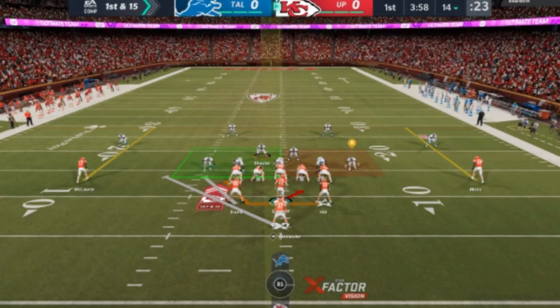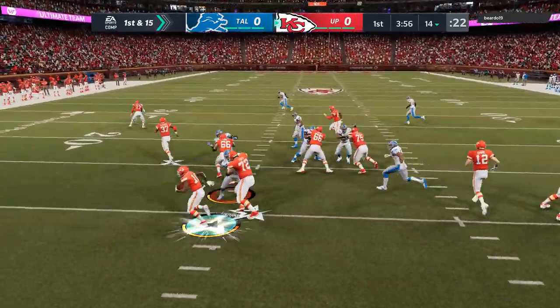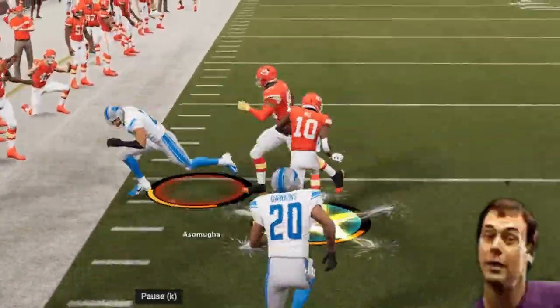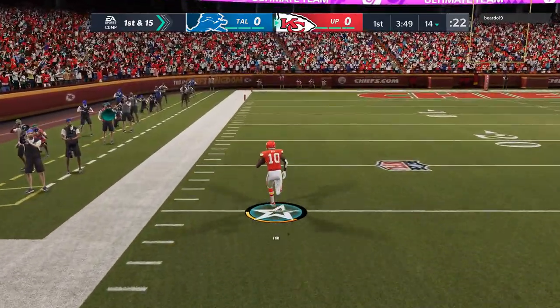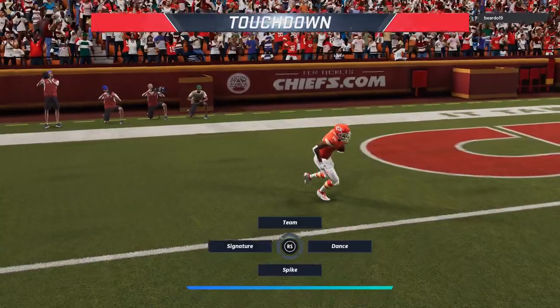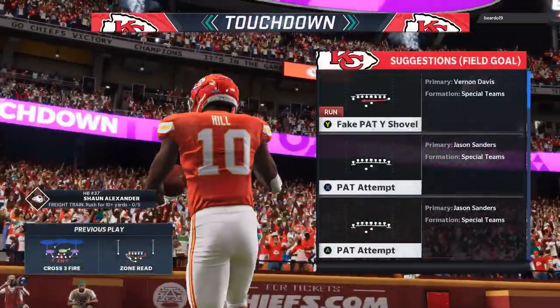On the very first play, I make my reads — there's a tightly packed box, so I go with the zone read. All I've got to do is hold A, and Tyreek Hill is just off and running in space. Human Joystick going to work. Very first play, very first opponent, and we're hitting with the classic Tyreek Hill chucking the deuces as we get a one-play touchdown on the very first run.